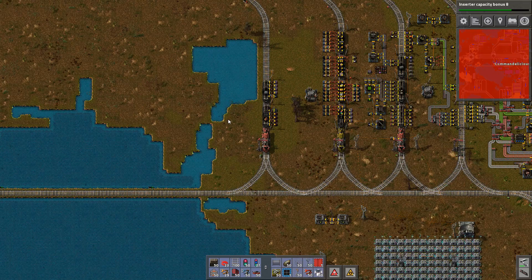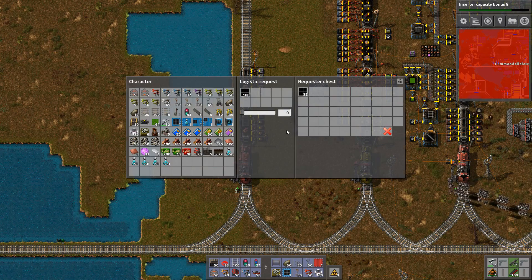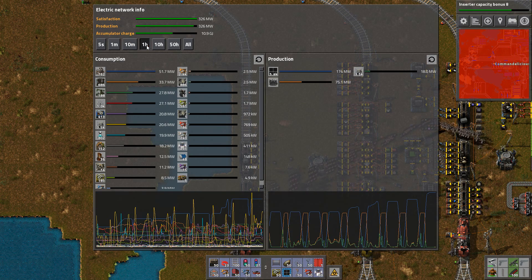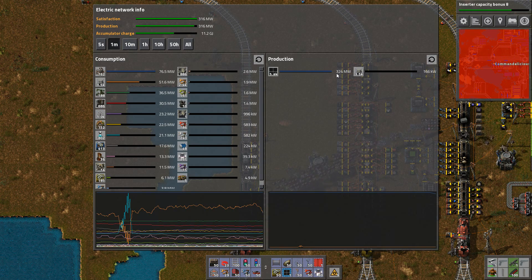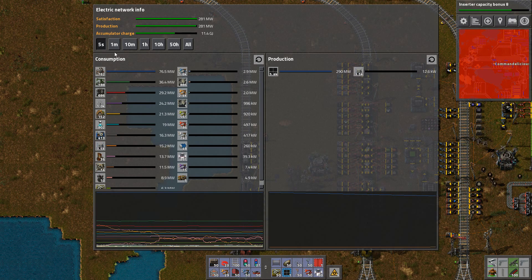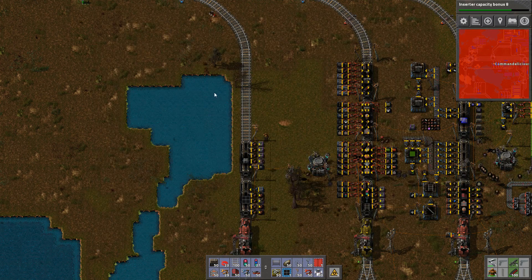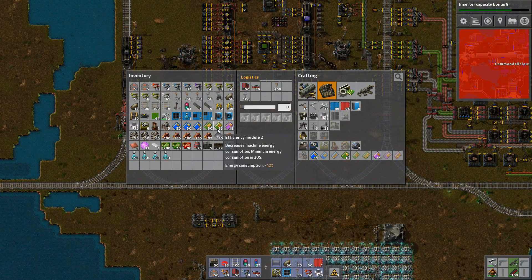Seriously? That's not fun. It's all being put away. Solar is just 5,000 from this — this is excellent. Very nice. And the accumulators are not consuming anymore, it seems like. Anyway, we need more, whatever we do. Efficiency modules alone.